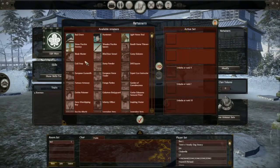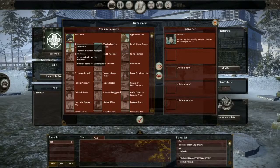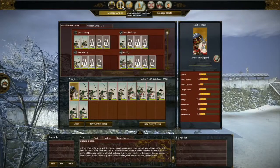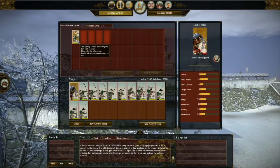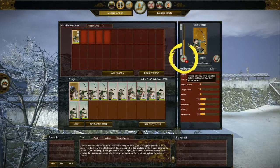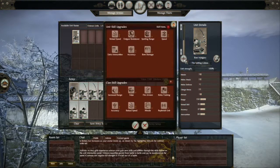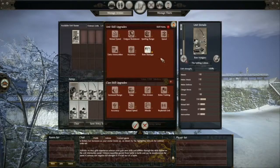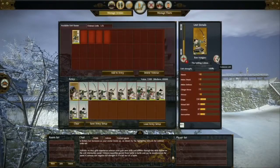We've unlocked two retainer slots by virtue of having a low level avatar. As we rank up, we'll unlock more slots. For now, we've chosen these two retainers to play in our next battle. We've also gained a veteran unit — a unit that's been with us through thick and thin and gained skill points as a result. We're going to go ahead and unlock bow damage, creating a little bit more anarchy with the bows.